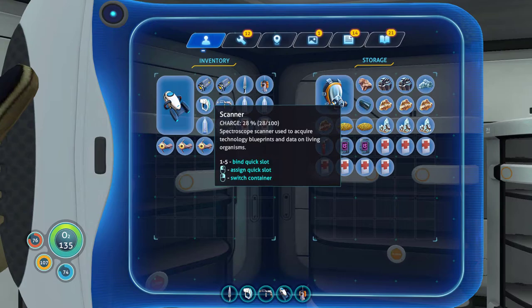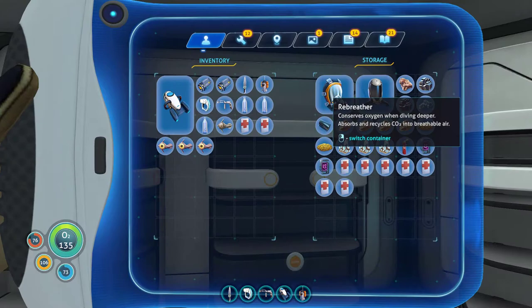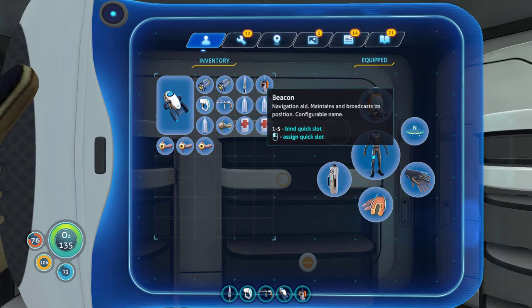Do I need the rebreather though? That is the question. I'm going away from the Aurora so I'm assuming I don't need the radiation helmet on me. I'm going to swap that out. Beacon, water, two health kits, a bunch of food - we're good to go. That's it, we're ready.